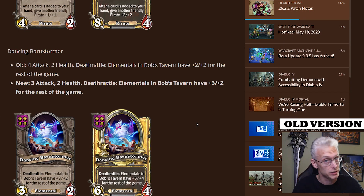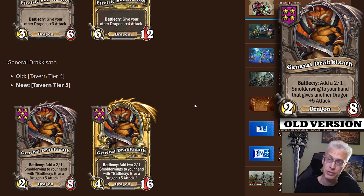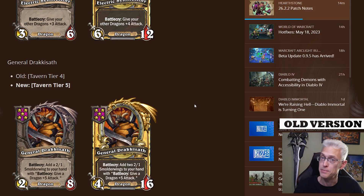Sometimes one stat can make a huge difference. The Electric Synthesizer got a buff — went from tavern tier five giving your dragons plus four attack on a battle cry, to now tavern tier four giving your dragons plus three attack on a battle cry. That's a good change. Now it's lower tier, we'll see more of them. Having that battle cry at tier five to give just four attack didn't feel impactful enough. General Dracosath gets a change going from tavern tier four to tavern tier five — same stats, same effect, just fewer of them in the pool.